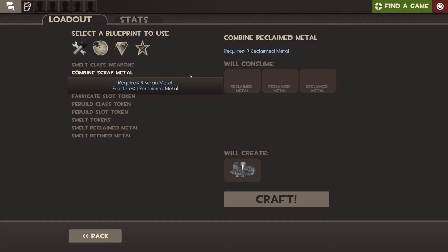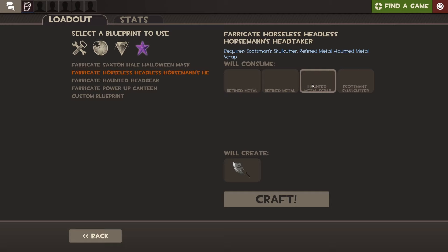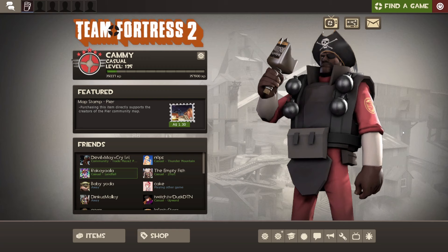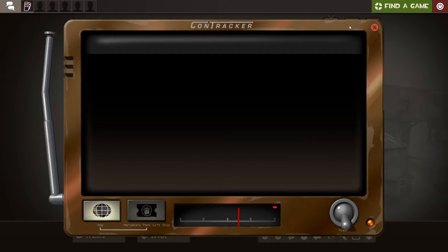To make the Horseless Headless Horseman's Head Taker you need two refined metal, one Haunted Metal Scrap, and a Scotsman's Skull Cutter. In total you're going to need 36 weapons to smelt, plus the Scotsman's Skull Cutter. The easiest way to get a Scotsman's Skull Cutter is to go to your Contracts.